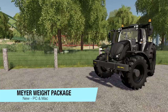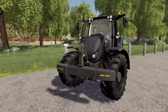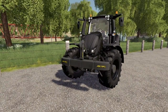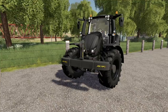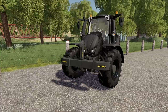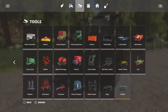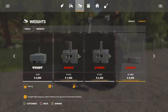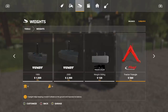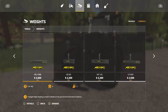Moving into mods for PC and Mac players — we've only got one brand new mod for you. This is the Meijer Weight Package. Meijer steel weights are characterized by stable design and steel compact dimensions. Let's go into tools, into weights. We have the HD1500, the KB80, the KB145, and the UF800.